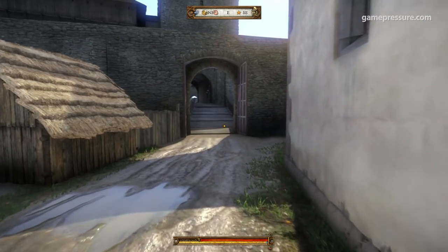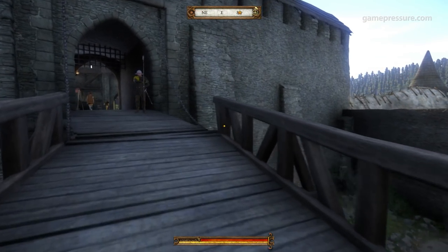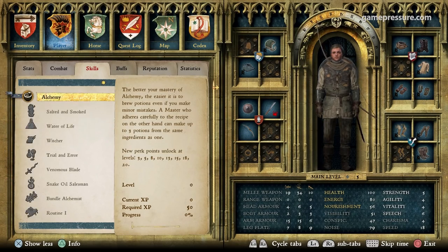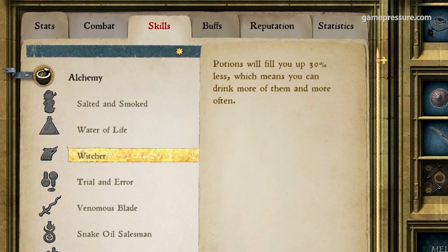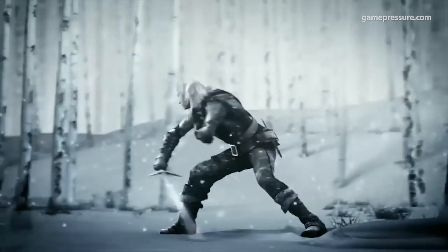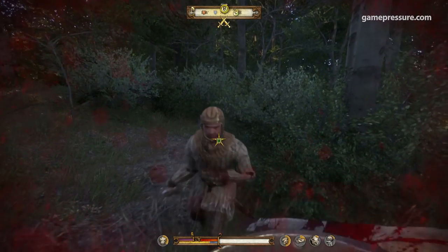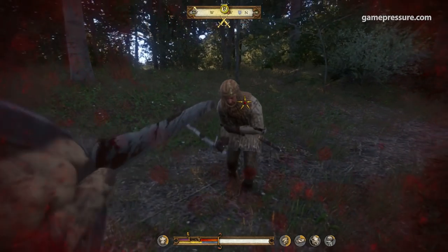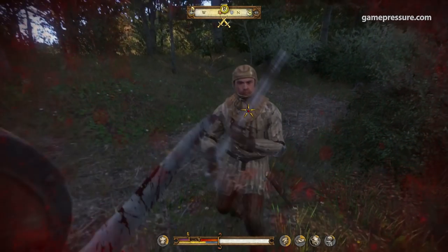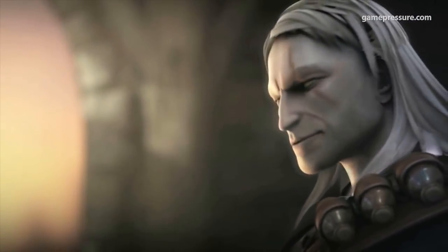The first easter egg that caught our attention can be seen as early as the prologue in Skalitz. Browsing through character skills, you'll eventually open the alchemy tab and find the Witcher skill, which just so happens to have an icon of a wolf to make the reference even more obvious, as Geralt, the Witcher from the games, is often called by the nickname of White Wolf. When you acquire this skill later in the game, it will make potions fill you up 30% less, so you'll be able to drink more of them more often, making Henry a little bit like the Witcher, who often drinks otherwise deadly potions.